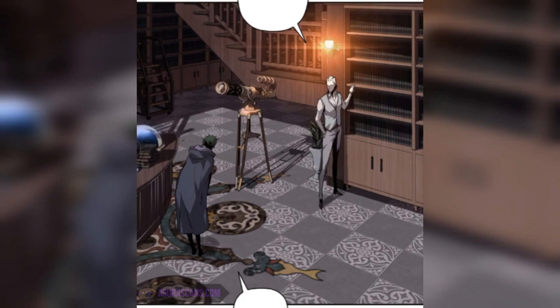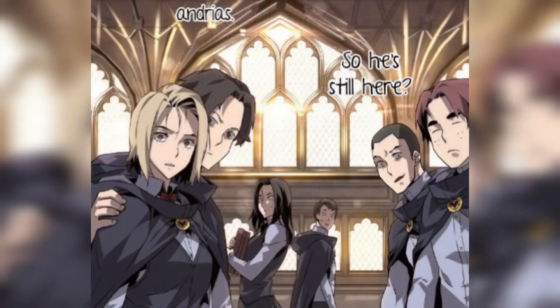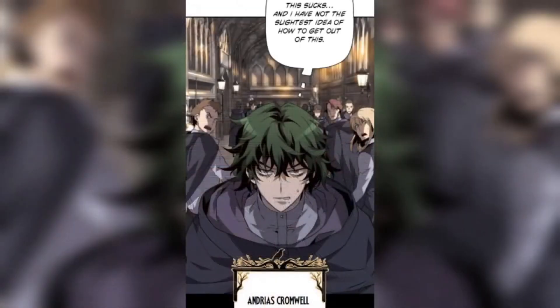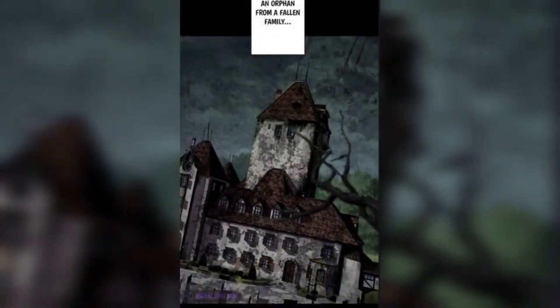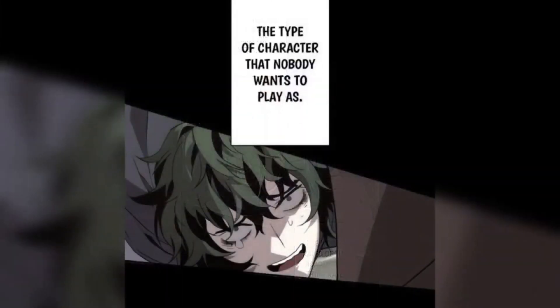The man says: so do it well — now leave. Andreas gets out and thinks: he didn't even give me the travel expenses. Other students look at Andreas with surprised faces. Andreas says: I'm not some kind of spectacle — out of my way. He thinks: I have not the slightest idea of how to get out of this. His full name is Andreas Cromwell — Magic Department third year, untalented, an orphan from a fallen family. A typical man who curries favor with the strong and bullies the weak. The worst rated of the academy — a third-rate villain. The type of character that nobody wants to play as.